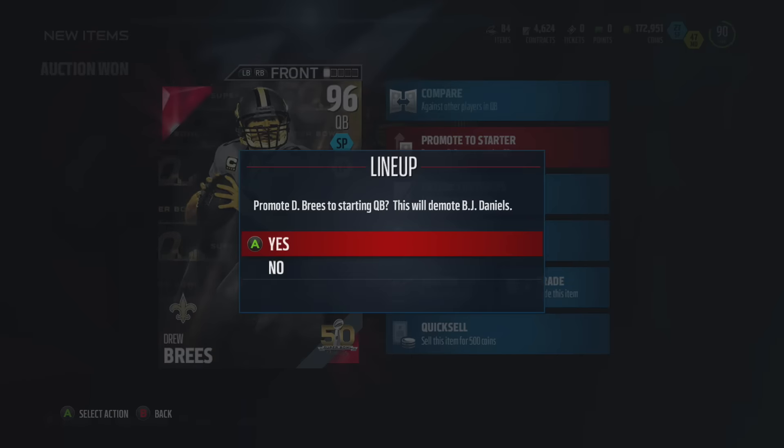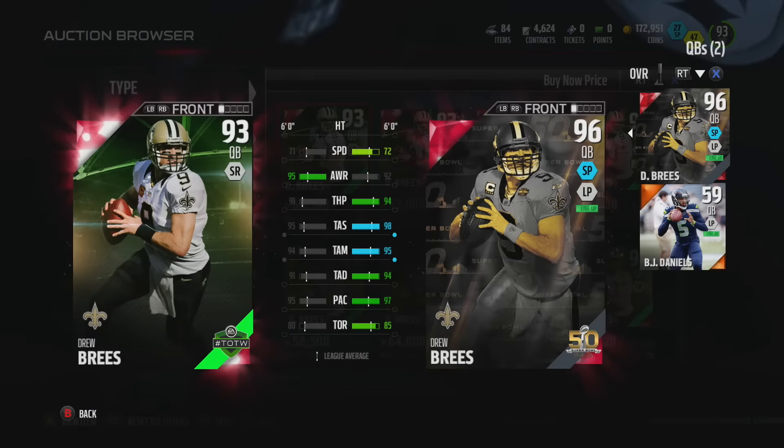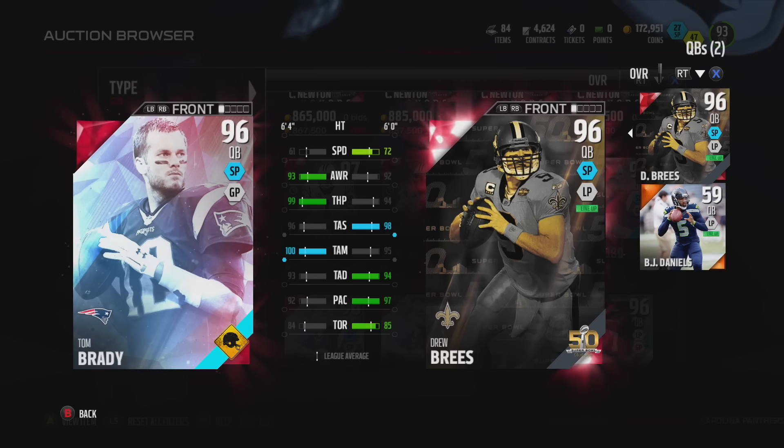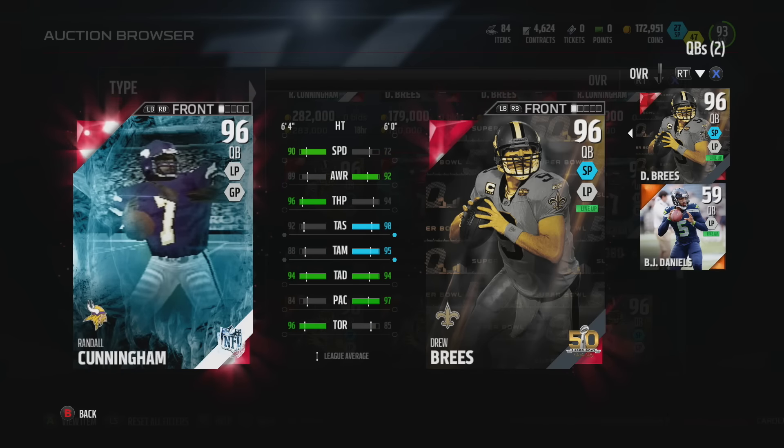Even though it's a 96 overall quarterback, you can get this Drew Brees for well under 200,000 coins. And if I was going to stack him up against the other Super Bowl legend, Aaron Rodgers, of course a lot of people would choose Aaron Rodgers. We had a team of the week card earlier in the year — this one is a lot better except for awareness for some reason. If you match him up with the 96 Tom Brady, he beats Tom Brady except for throw power and throw accuracy mid.